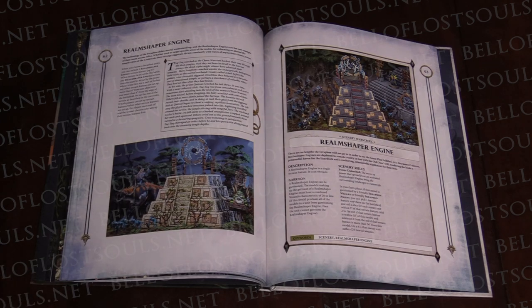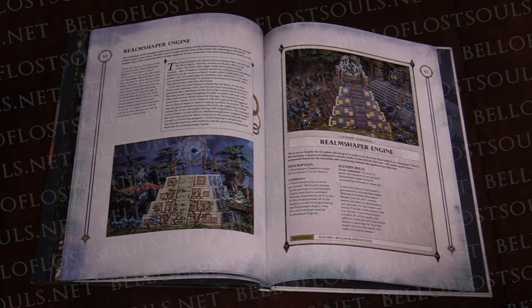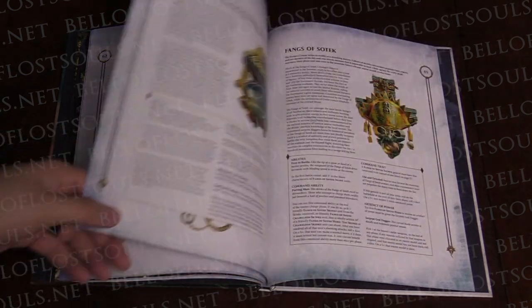That is a big deal if you're playing for objectives, especially given the rules they have that play well with scenery and terrain pieces. What does the Realm Shaper Engine do rules-wise? You can garrison your models in it. It also has an ability called Power Unleashed: in your hero phase, if it's garrisoned by a friendly wizard or priest, you can pick one terrain feature anywhere on the battlefield and roll a die for each enemy unit within three inches of that terrain feature. Add two to that roll if you have that terrain feature within 18 inches of the Realm Shaper Engine, or subtract two if it's more than 36 inches away. On a four-up, that enemy unit takes D3 mortal wounds, so you can kind of make the terrain on the table explode. Also great if you're playing for objectives.